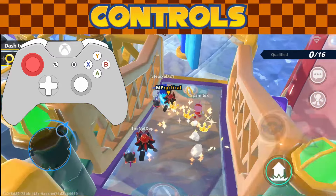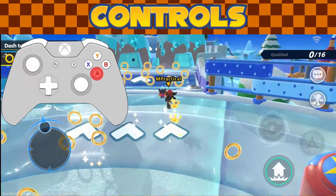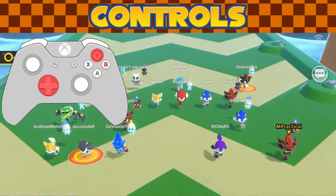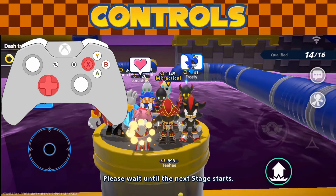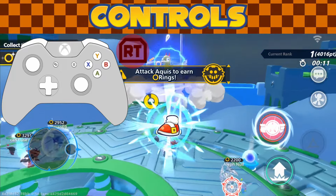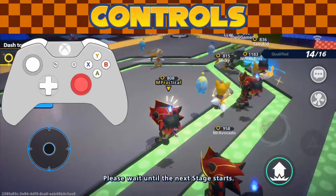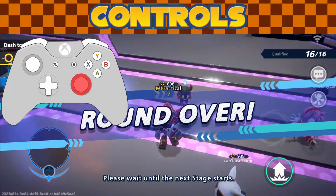Your left stick is for movement. A or X depending on the controller is for jump and double jump. B is your action button to break objects and chests. Y and the D-pad is how you use your stickers. Emotes are X plus the D-pad. The attack option is your trigger buttons — R2, RT, or RZ depending on the controller. For camera control, you can manually control it mid-stage but you'll need to disable auto-camera in settings first.